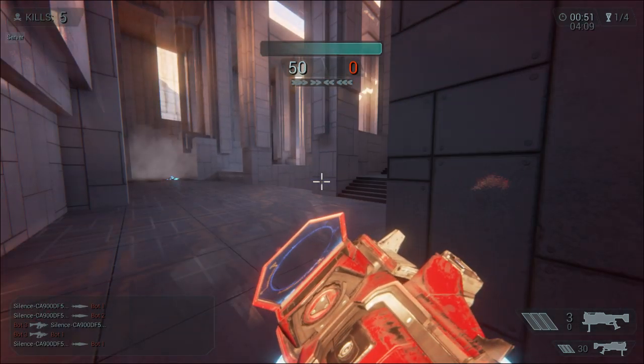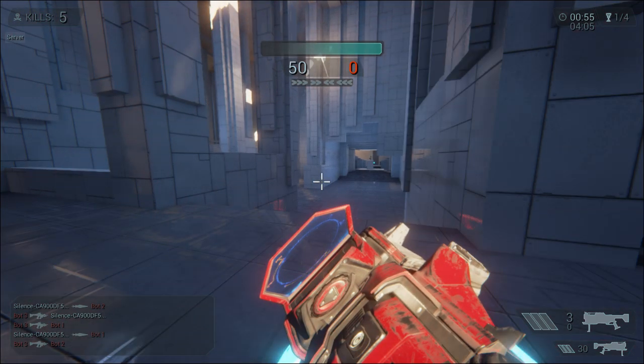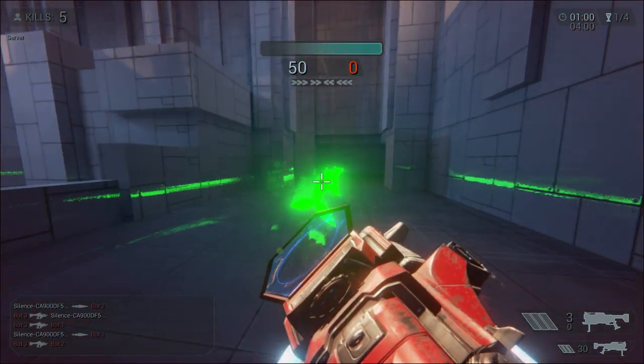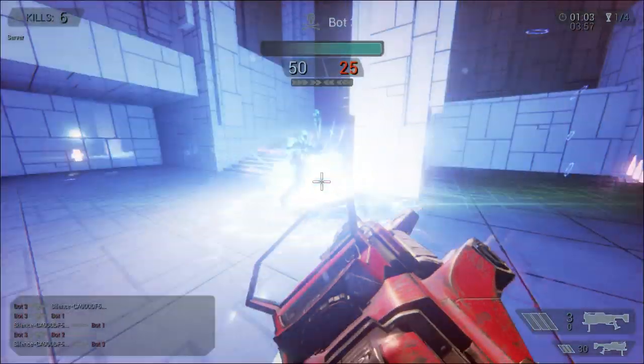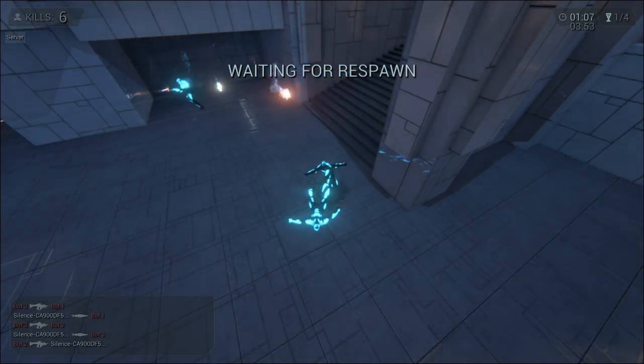If it hits a player it will arm and then explode on the next bounce. So if you want to hit someone you want to aim at their feet — that way it will bounce off of them and then hit the ground and explode.